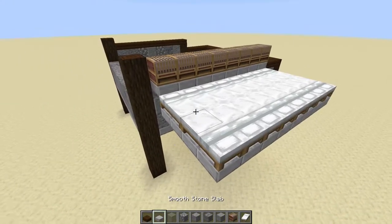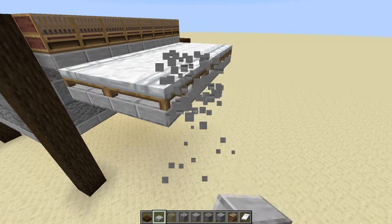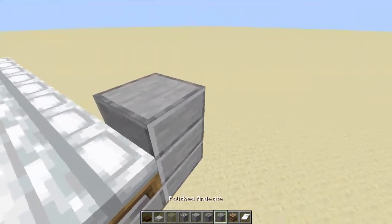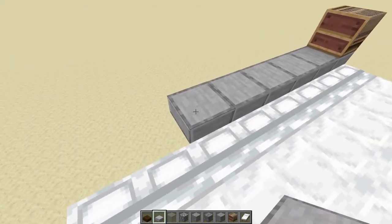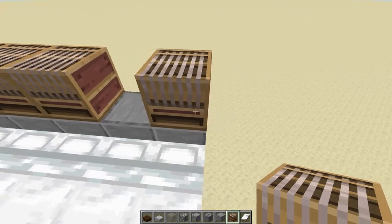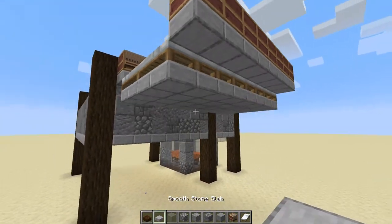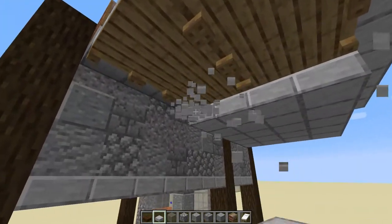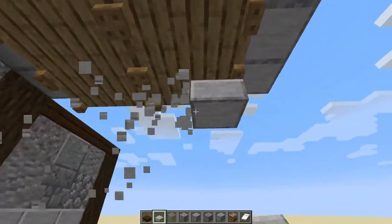On the opposite side again you'll want some more looms, so make sure you know where to position those. Place your loom right there and then bring that all the way across, then place looms all the way across. You can then come under the farm and get rid of all of these slabs, because if you leave them in place the golems will be able to spawn on them — and that is something that you don't want to occur.